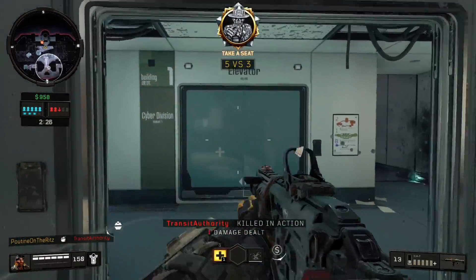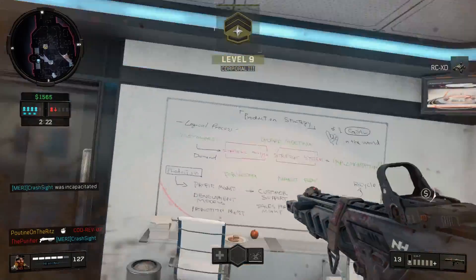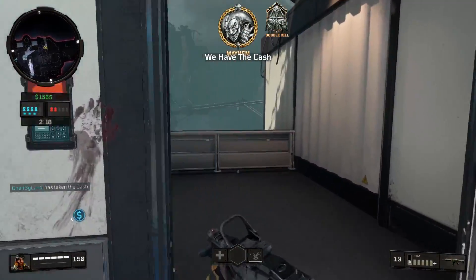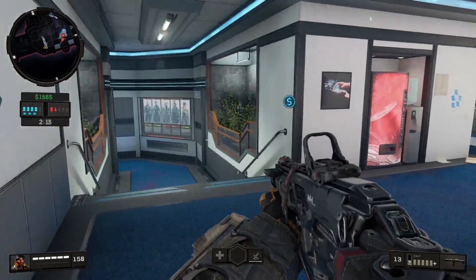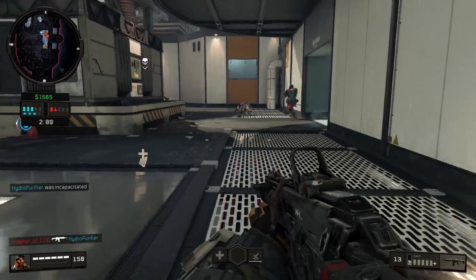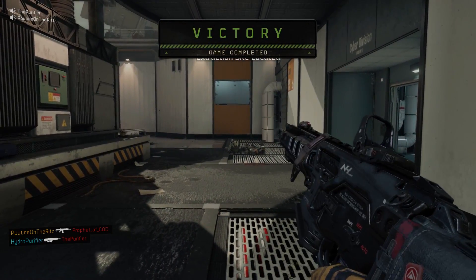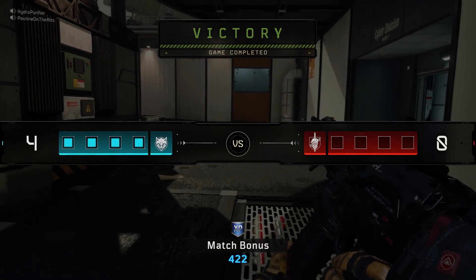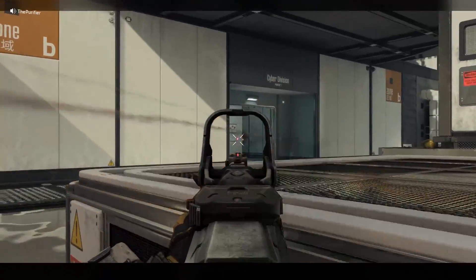They're low on lives. Eliminate them. We have the cache. Locate the exfil site. We're running low on lives. To the victor, the spoils. To the victor.